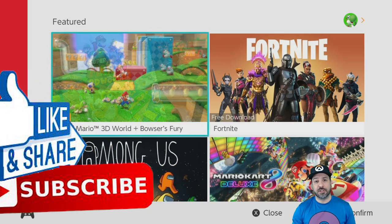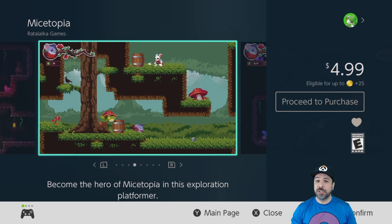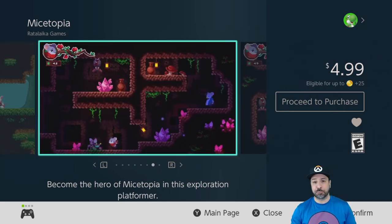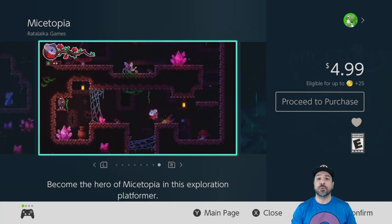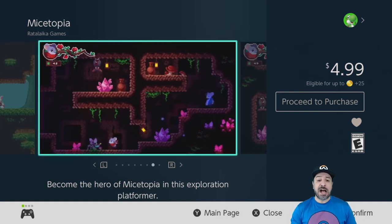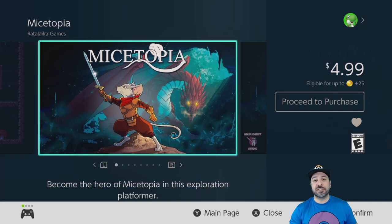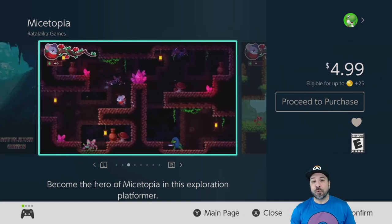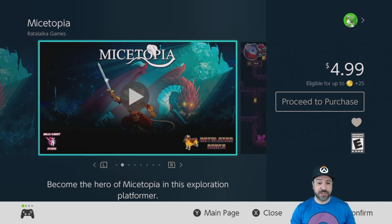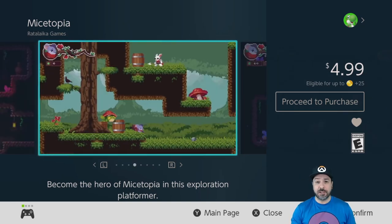Starting at number 20, I placed Mystopia. I will be including some metroidvanias in this list because at under $10 regular price there are so few that I can't make a separate list. At higher price points, metroidvanias will have their own section. Mystopia is the first game that falls sort of in that category — I'd still consider it more an action platformer than a metroidvania, but it does have that exploration sense, though it forces you to visit sections in a certain chronological order.